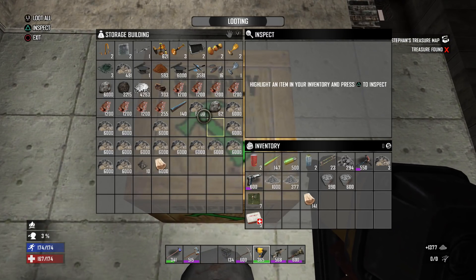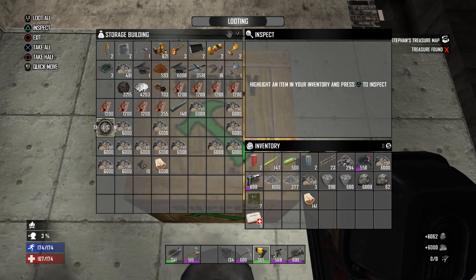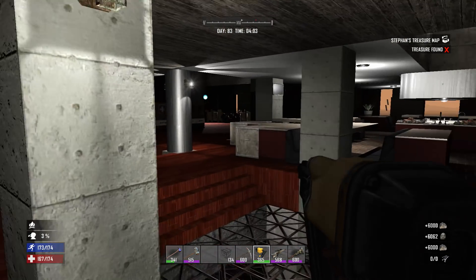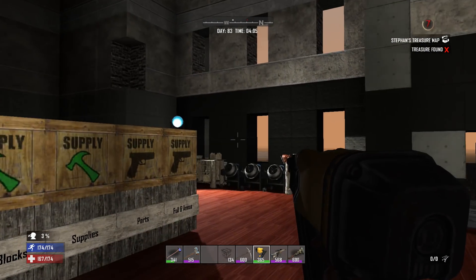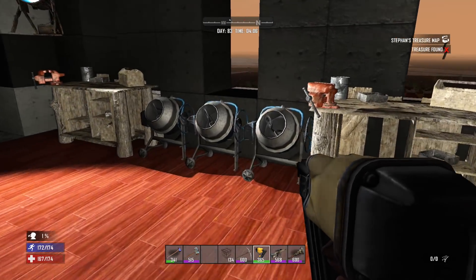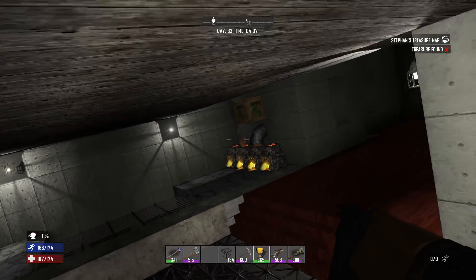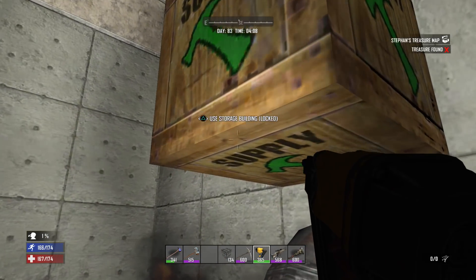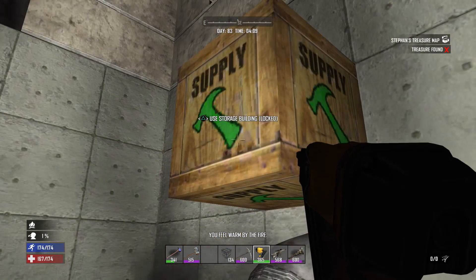This also reminds me we need to get some more forges going, so I'm going to grab the clay we have and some stone and supplies and make up a whole slew of forges. We're getting pretty close to using up all our cement and we're going to have to wait again until we have more — but I'd rather have like 10 forges going so we can make a shitload of cement and just call it a day.